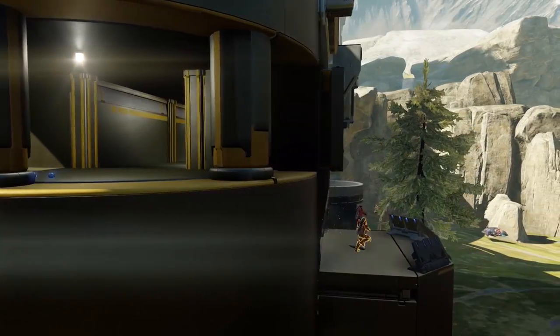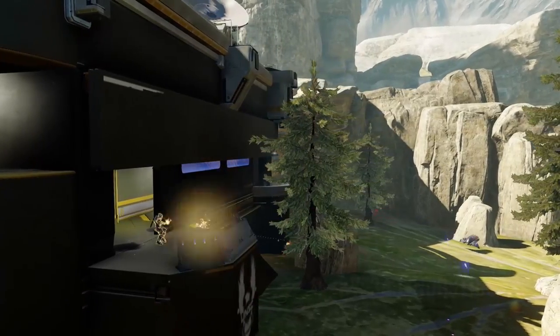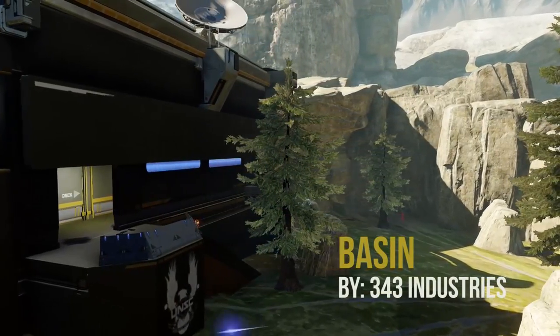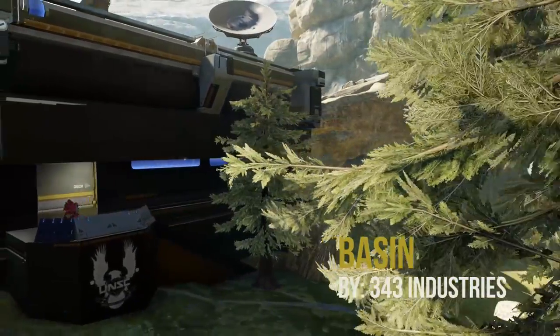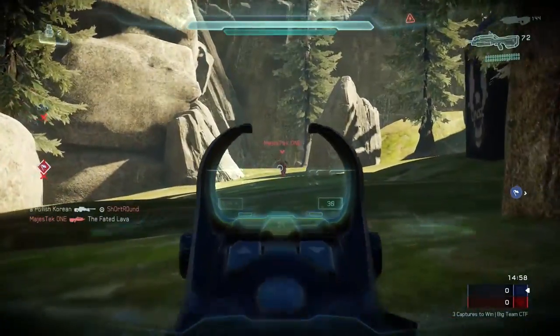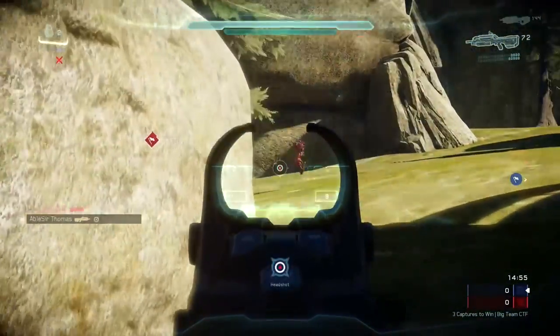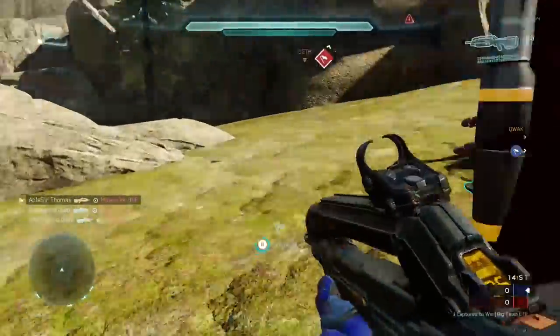Hello everyone and welcome to the ForgeShub YouTube channel. My name is Abel SirThomas and today I wanted to discuss Basin. Basin was just added into BTB Arena matchmaking with the latest Battle of Shadow and Light update. It's a map created exclusively by 343 Industries and features a lot of influences from Blood Gulch, as well as Valhalla, and it has a really cool woodland theme.